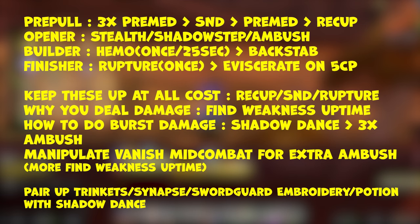The end goal is to keep up Recuperate, Slice and Dice, and Rupture on the target at all costs. The reason you do damage is Find Weakness uptime. During Shadow Dance, do as many Ambushes as you can — you can also manipulate Vanish for more Ambushes. Remember to use Shadowstep before the Ambush, or use the macro I'll provide. Also, during all of that, pair up Trinket cooldowns, Synapse Springs, Swordguard Embroidery, Potion cooldown, Shadow Dance, and Bloodlust preferably.